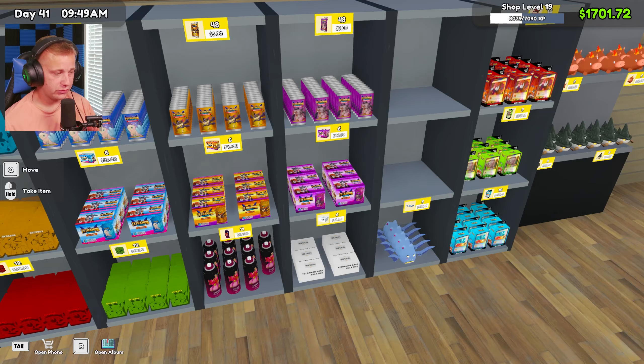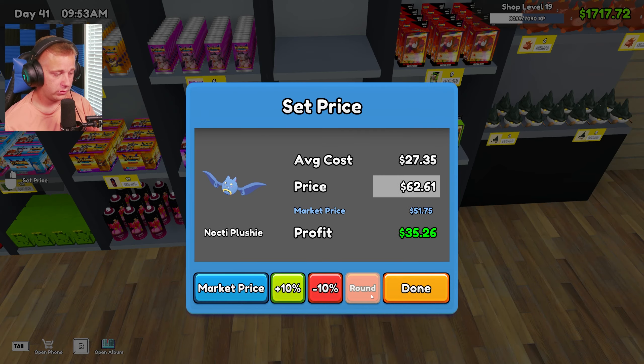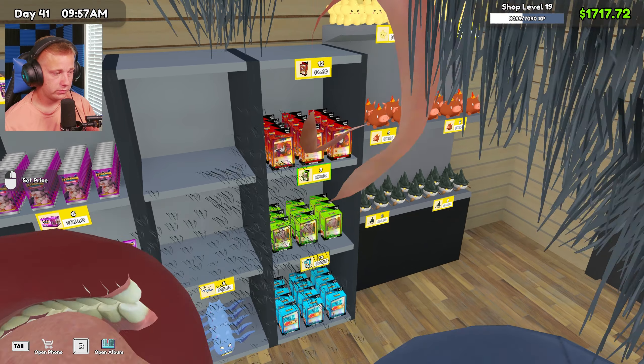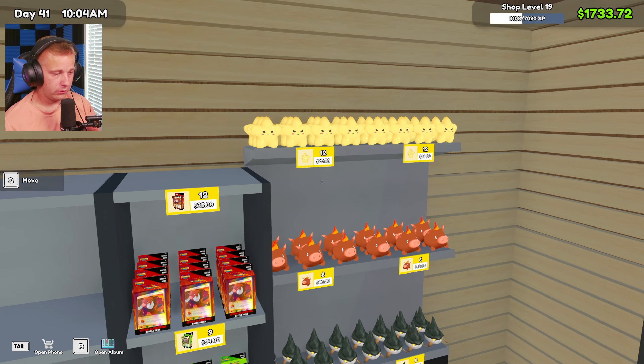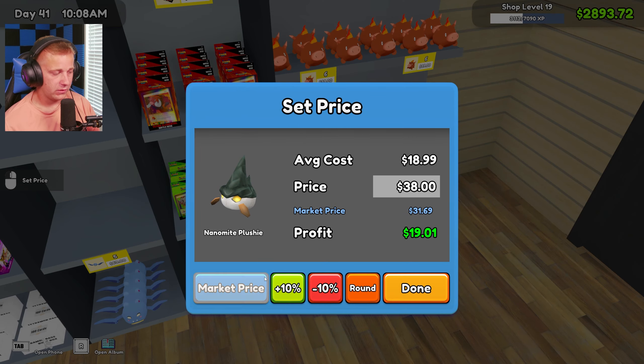We got some new items unlocked as well — our boxes unlocked for these two, and our supply is looking really good. I'm really happy with all of that. We're just going to keep rolling through with everything here today. I think everything's staying basically about the same for the pricing, but I'd rather just go through things in the morning real quick and get things adjusted.